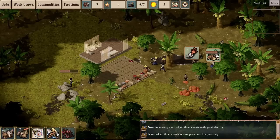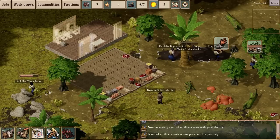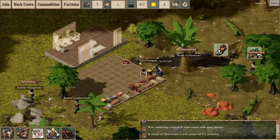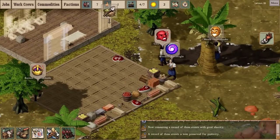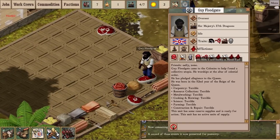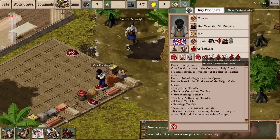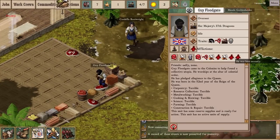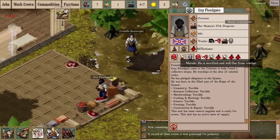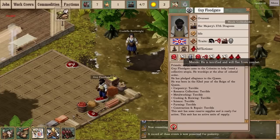Colonist AI has seen a bunch more detail added, and there are generally a lot more social jobs, in addition to just being idle and gossiping, which is still quite popular. Guy Floodgate was angry about something — he made an enemy, Hattie Tayel, so they don't like each other. He was also quite injured, presumably by the scourge of the death worms earlier. Generally speaking, he's angry. He was one of my NCOs, but he's a broken husk of a man and will no longer fight — though he is not insane.